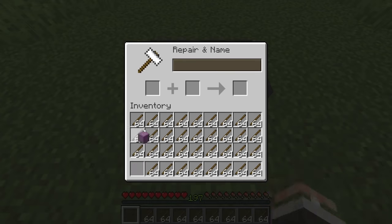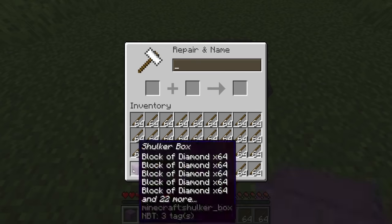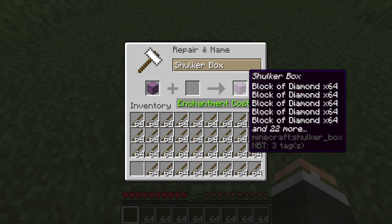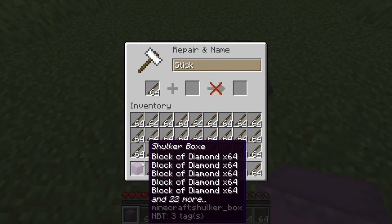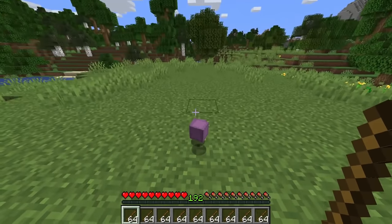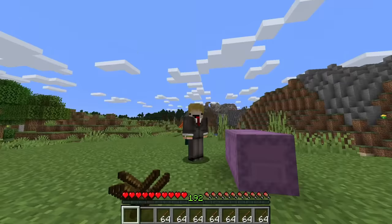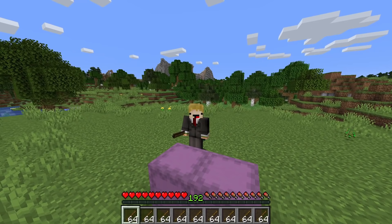So I did accurately predict a dupe three months in advance, which is absolutely insane. We're just going to keep doing this — I'm not going to speed it up or do any cuts, because it is a very, very simple dupe. There's a 12% chance of it working each time. And as you can see there, both shulker boxes have dropped on the ground. You can see that they both are full of diamonds, which is insane. If you know anybody else who has accurately predicted a dupe three months in advance before it even happened, please let me know, because that would be honestly insane.